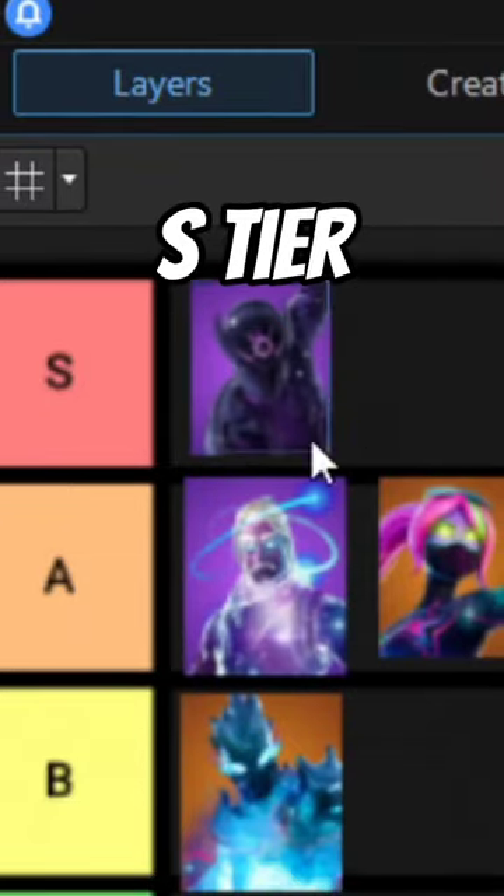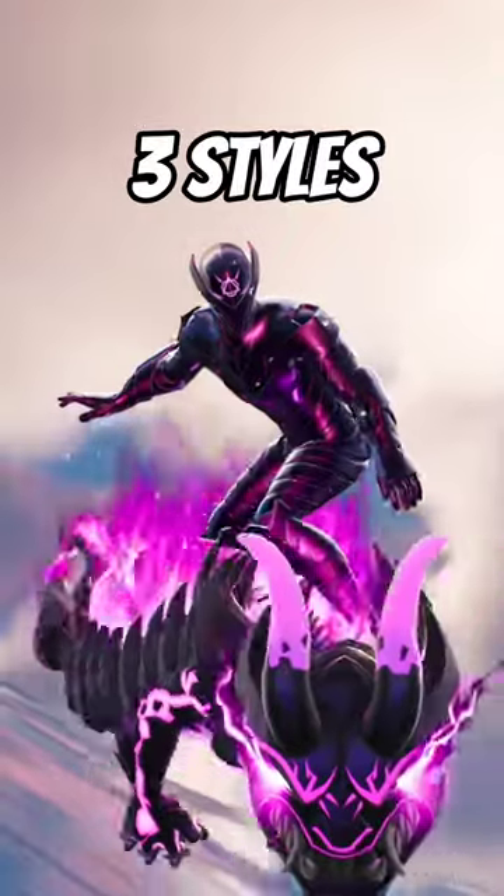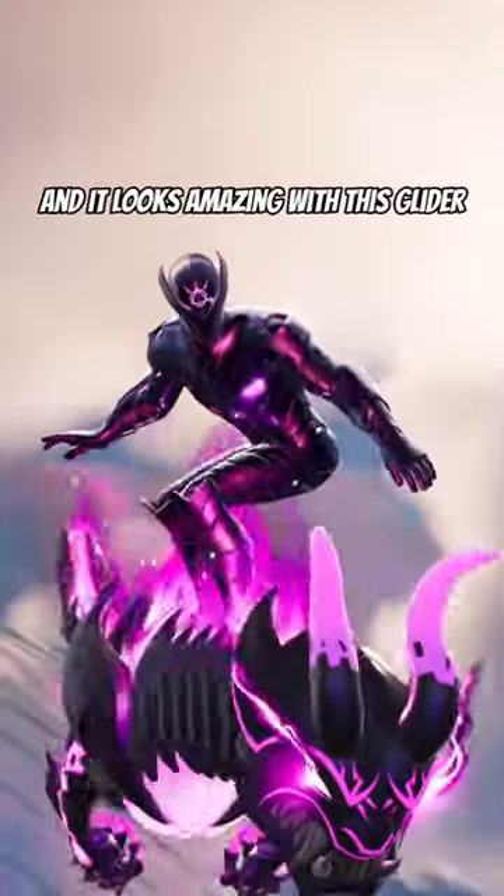Last up, we have Axiom Sentinel. This skin's going at S tier. This skin looks badass. It has a whole bundle for 1,200 V-Bucks, three styles, and it looks amazing with this glider.